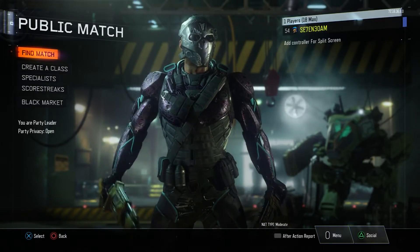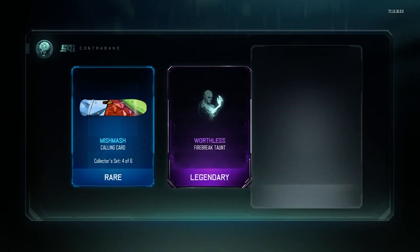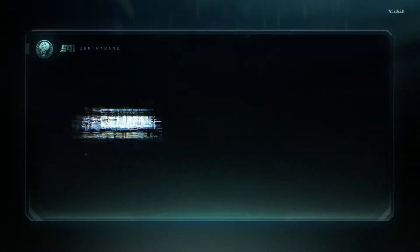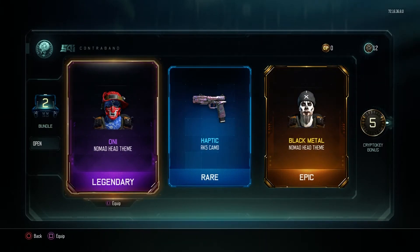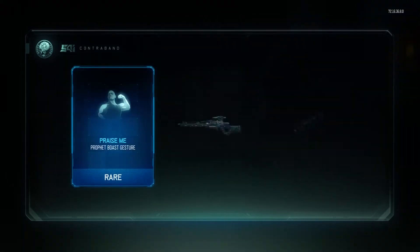Before we get into the actual part of the video, we're gonna do a small supply drop opening since I have enough. First supply drop — nothing, three crypto key bonus, nothing, nothing, nothing. Oh, actually here we go — nothing. Come on! Oh, that's so sick! Energy on sakura sky, seven crypto key bonus.